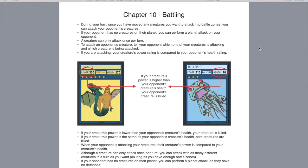Chapter 10 is called Battling. Some general rules: a creature can only attack if it's in a battle zone, and a creature can only attack once per turn — although there are some cards that can change this. To attack an opponent's creature, you just have your creature in a battle zone and you say you're going to use your Drangel to attack their creature, which in this example is a jellyfish. When you're doing the battle, you use your creature's power — which in this case is 320 — and compare that to your opponent's creature's health. If your creature's power is higher than your opponent's creature's health, then the opponent's creature is killed and removed from its creature zone.